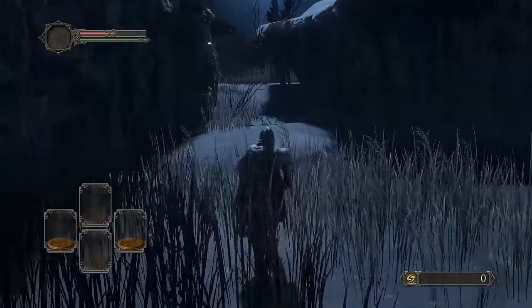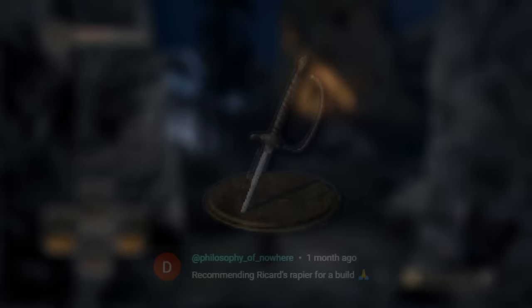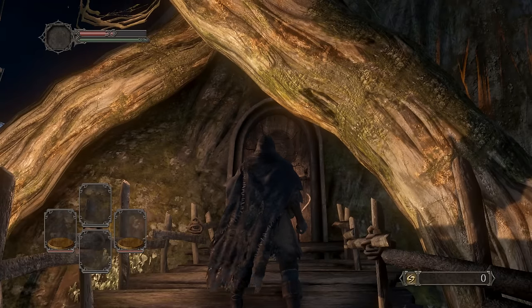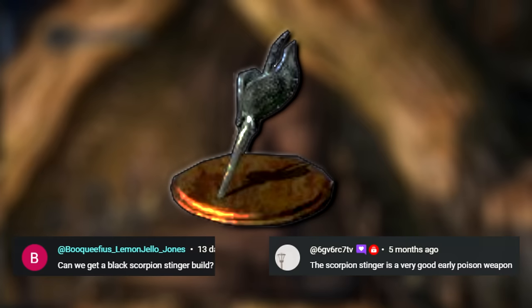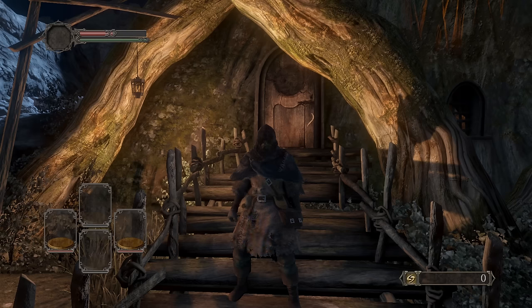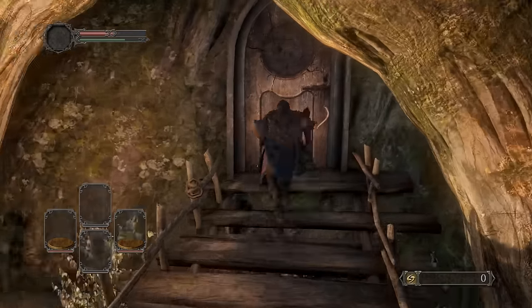Hey, welcome back. Hope you guys are having a great day or night. Welcome to the Ricard's Rapier build. You boys have been suggesting this weapon for quite some time, and I think it's about time to get into it. It's a pretty easy weapon to get. Some people recommended I do the Black Scorpion Stinger rapier as well, so I will definitely power stance it with the Ricard's Rapier. Thank you boys for the support on the previous videos.